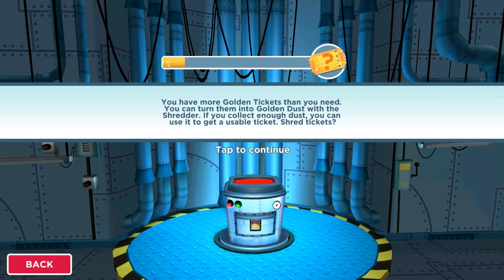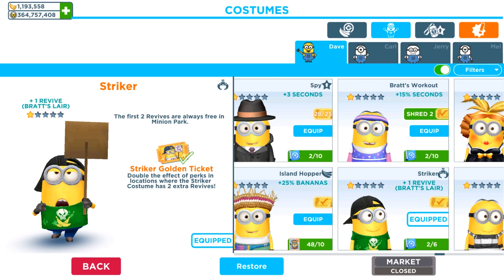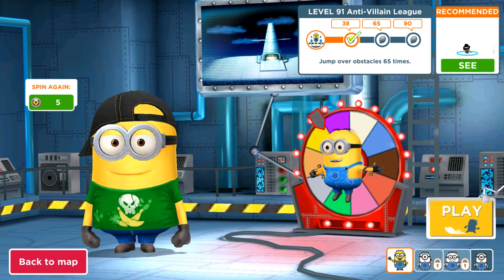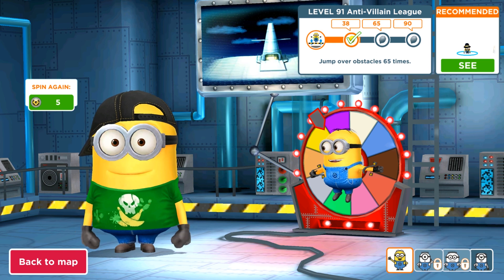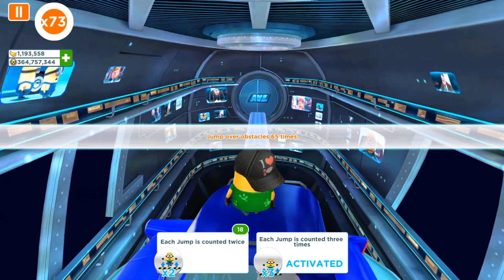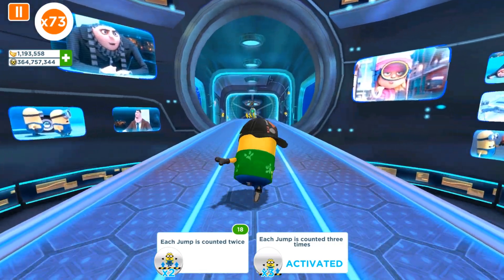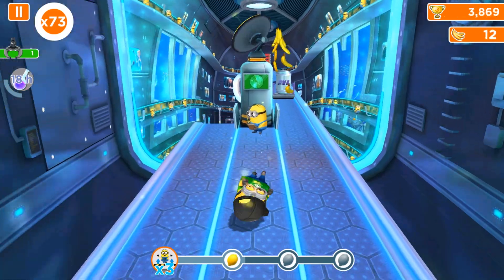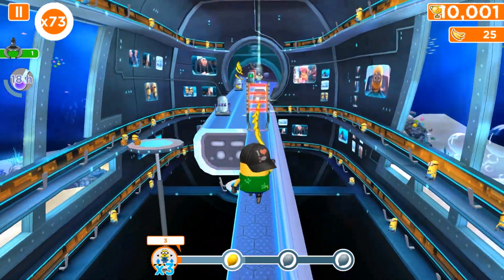Hey guys and welcome back! Today we are playing the old version of Minion Rush where we just upgraded our Striker Minion with golden tickets. Sometimes with golden skill we will get two extra free revives. I will run in a real map and try to complete tasks which need jumping over obstacles 65 times. We activated only one perk, so each jump will be counted as three.